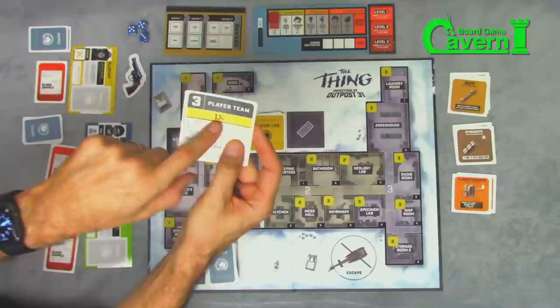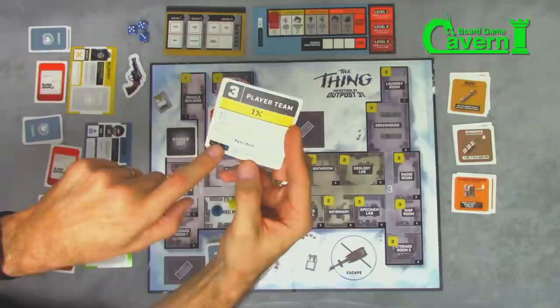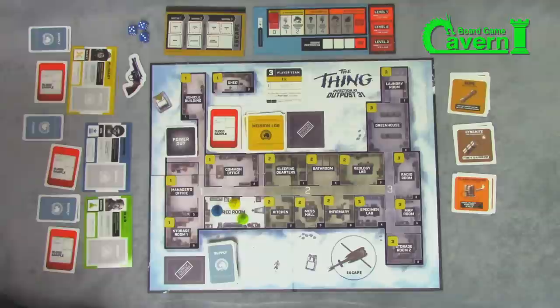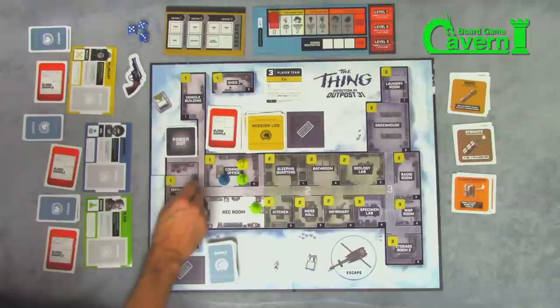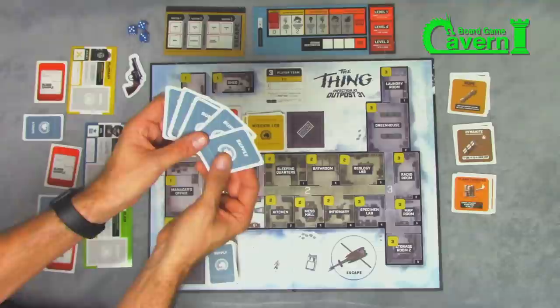This is a three-player mission. You'll see a color and an icon indicating the number of players of a particular department you need on the team. In this case, I need a maintenance player — and we have one, so we're all set. This mission says shuffle then reveal a random card; if it is a petri dish, you pass. It's a three-player team, so I pick three people — the captain always goes. Since one of them may be an imitation, I'm going to take myself, Windows, and Blair, and we're all going to go to the common office. Everybody on the team hands the captain one of their supply cards.